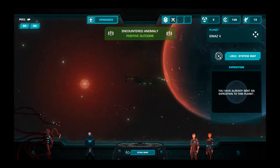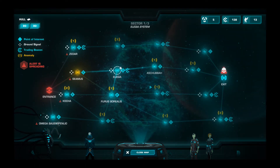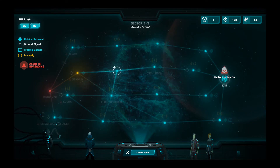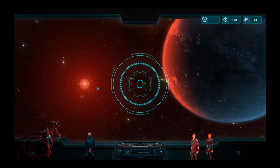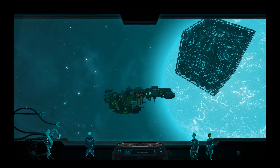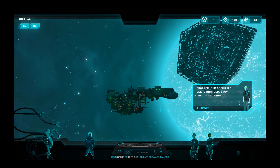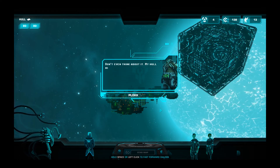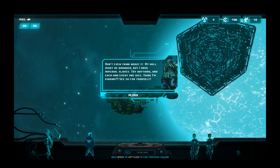I think we can get out of here — let's just go to the next system and see what we can do. It looks like it's going to be a Shubba. Let's make for this end point. Oh, they're catching up. Slightly different hyperspace that time. Scrapper — hull is damaged. Yeah, sure. My hull might be damaged, but I have Imperial Slaves. Try anything and each and every one dies.